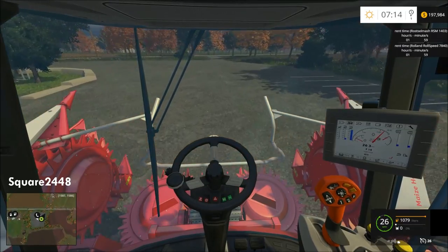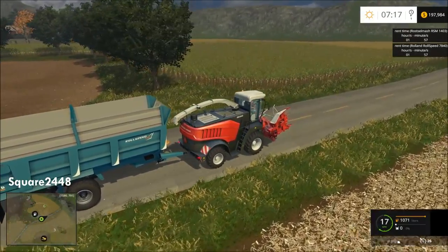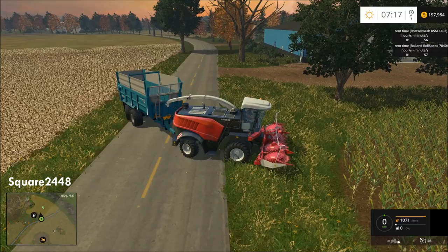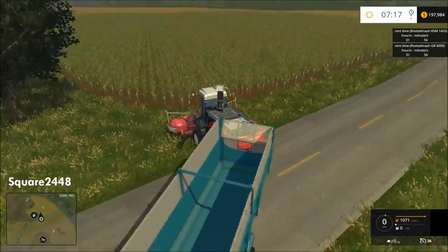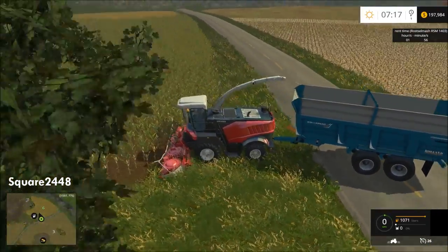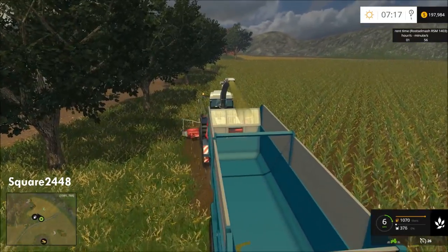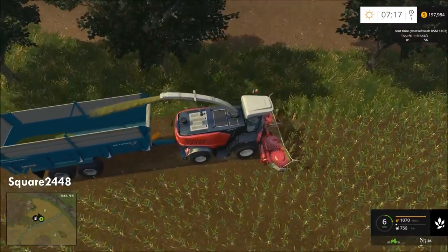We have arrived at field 6. Let's get this unfolded and get harvesting. Going to unfold the header, switch over to the harvester, raise the pipe, lower it, and get this started. We want to get as much of this as possible and not leave any waste behind on this field.